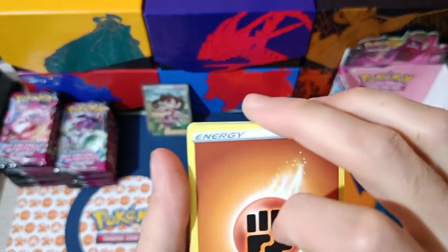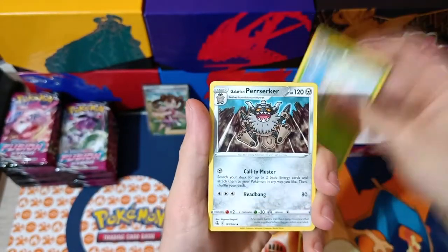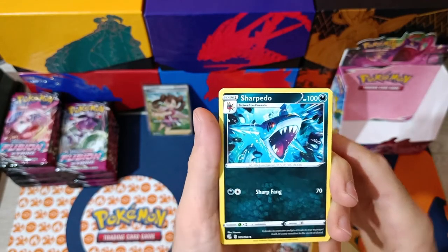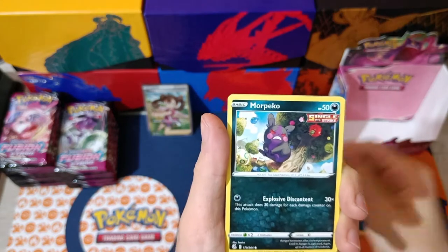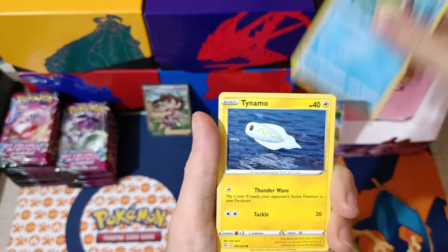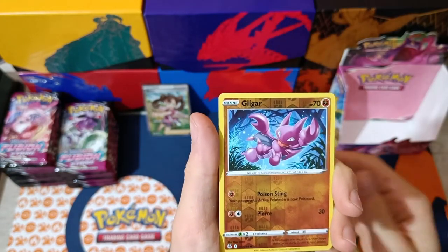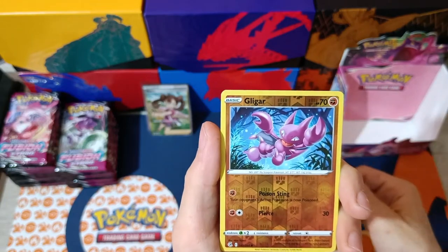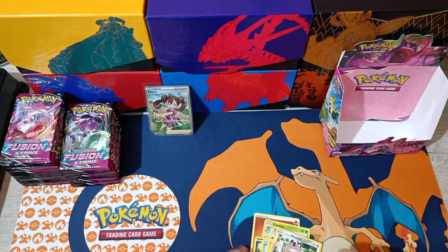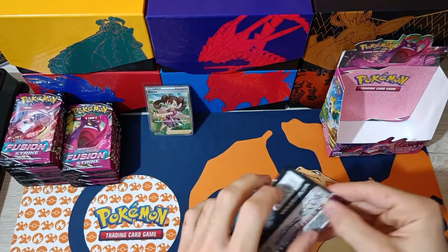Pack number five. Elder Gods, Berserker, Sharpedo, angry Morpeko, Smeargle, Qwilfish, Tynemo, Meow. Reverse Gligar and Kangaskhan Non-Holographic. Let's continue.